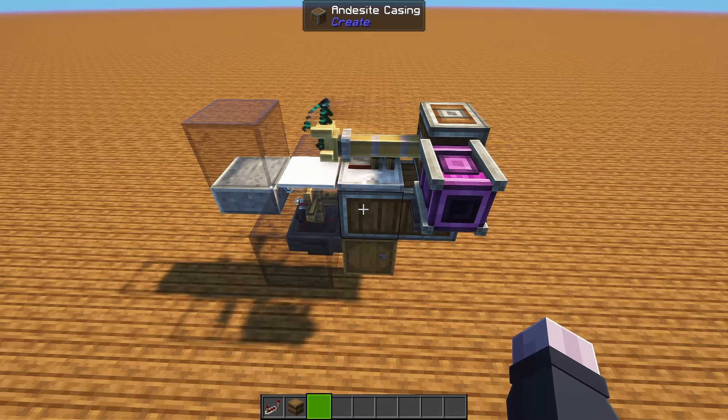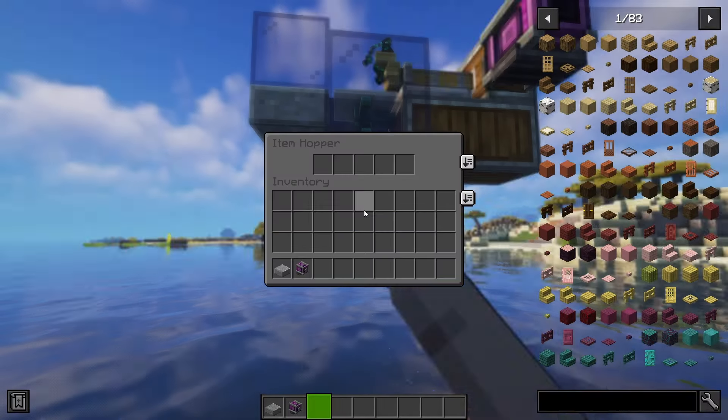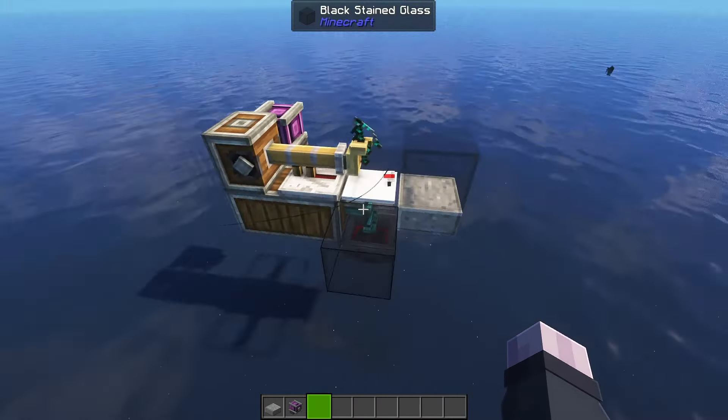Maybe it's because I disabled the mob spawns. Let's set it to true, just in case. Nothing, still no fish. Does fishing simply not work in creative, or what's the deal here? I have a backup of the world in my computer, let's just try in there instead. Surely it's going to work now, surely. Are you going to catch a fish now? That's a no. I'm getting so confused.